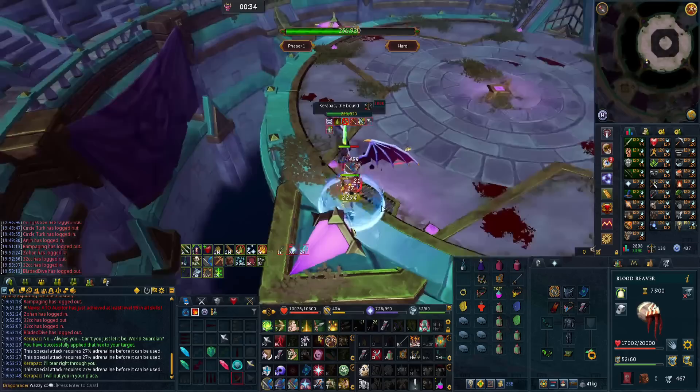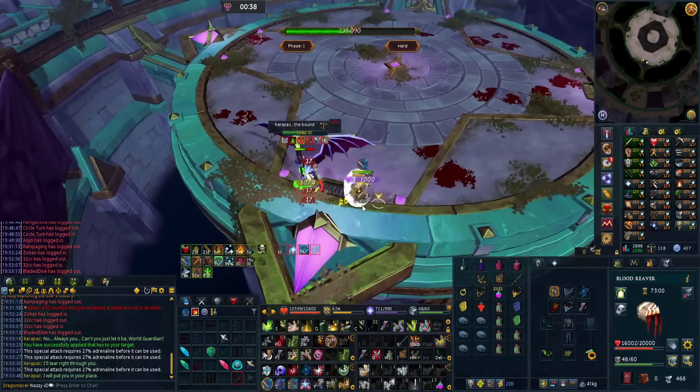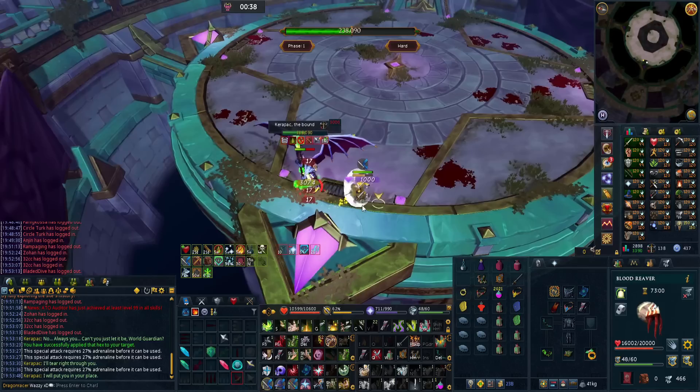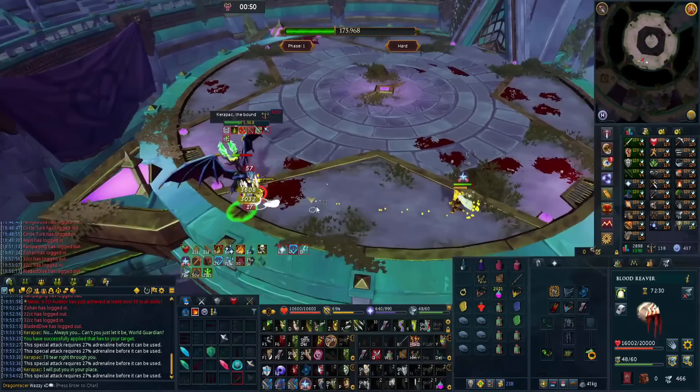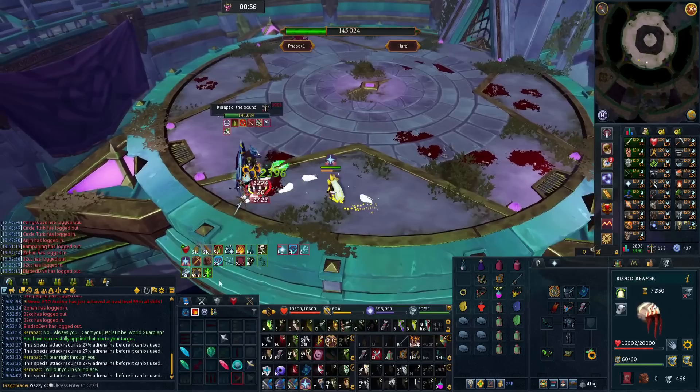Every stack you get, the more poison damage you will do — so just keep hitting. The only exception is bleeds do not apply a hit to the stack counter, unfortunately. But what bleeds can do is they can proc the poison. So you want to use your normal hits at the beginning, and then when you get up to really high stacks, that's when your bleeds start becoming incredibly, incredibly potent.